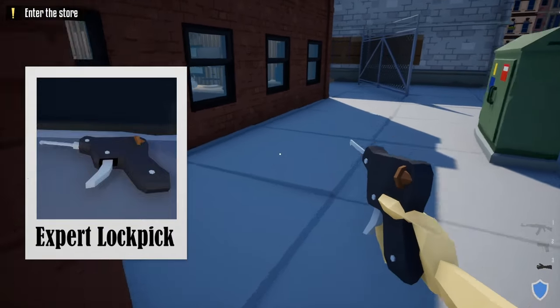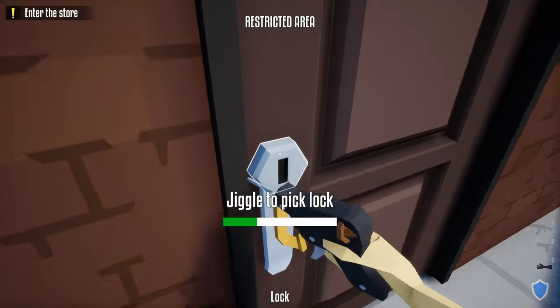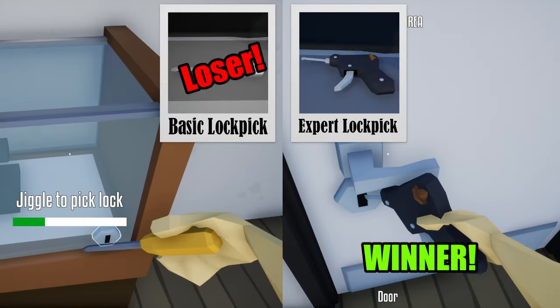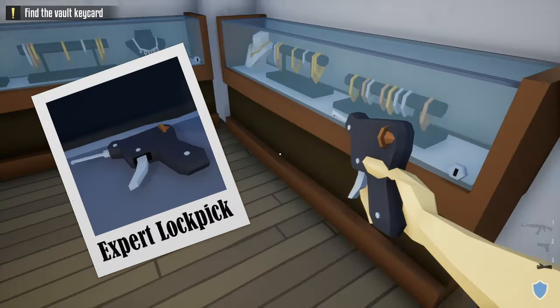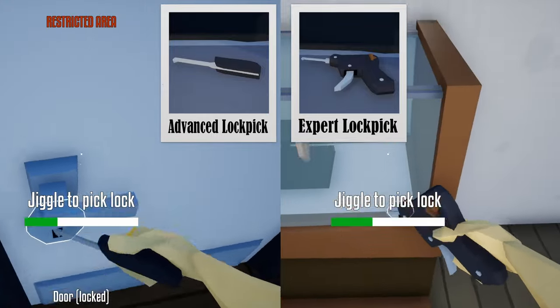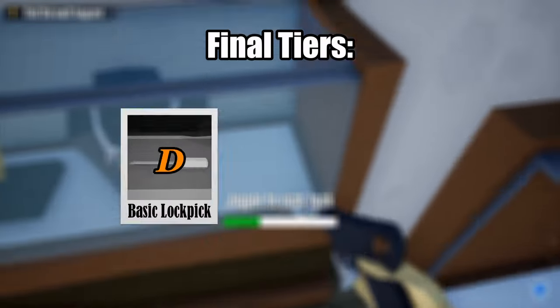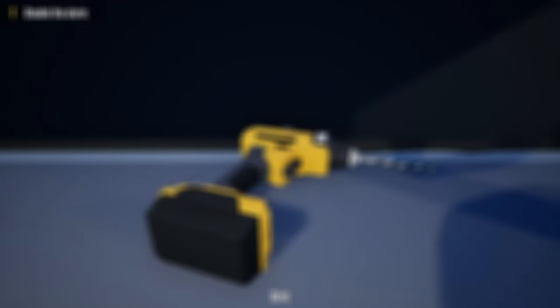That brings us to the final lock pick in the category: the expert lock pick. Like its name, it is god tier in this category — much faster than the advanced lock pick — and its design is based off real lock picks that are banned from Amazon for working too well. I'll give the expert lock pick an S rating, meaning you'll never go back to any other lock pick if you want to do a heist stealthily. This concludes the lock picking category.